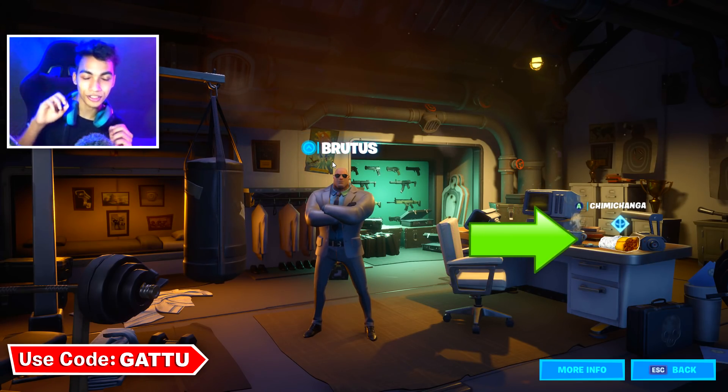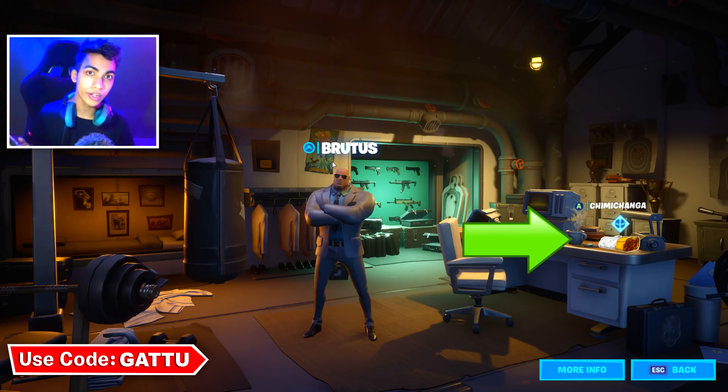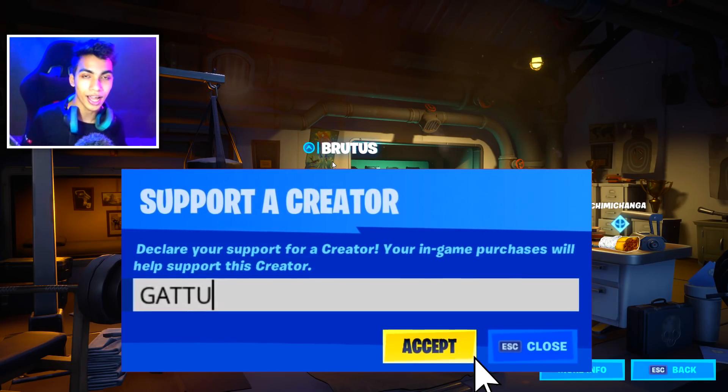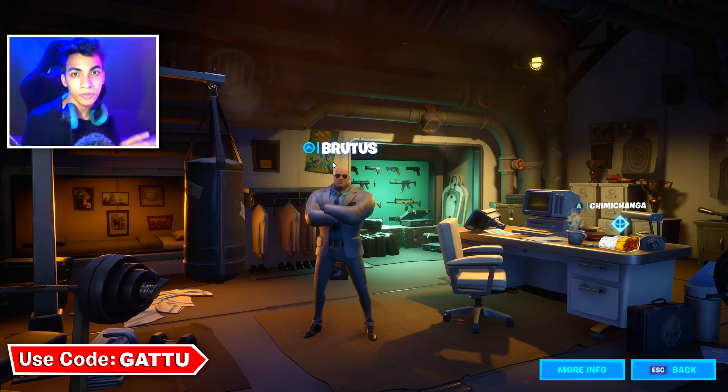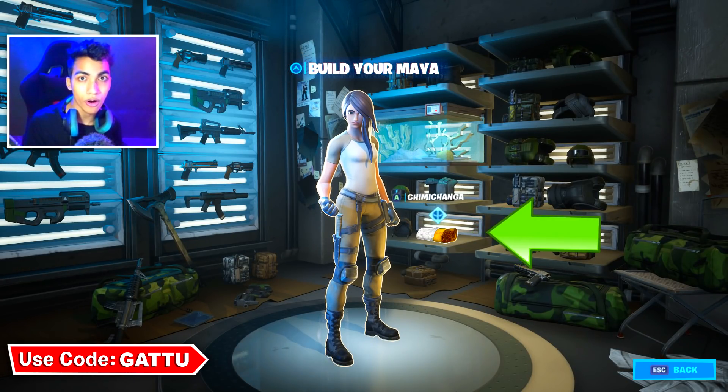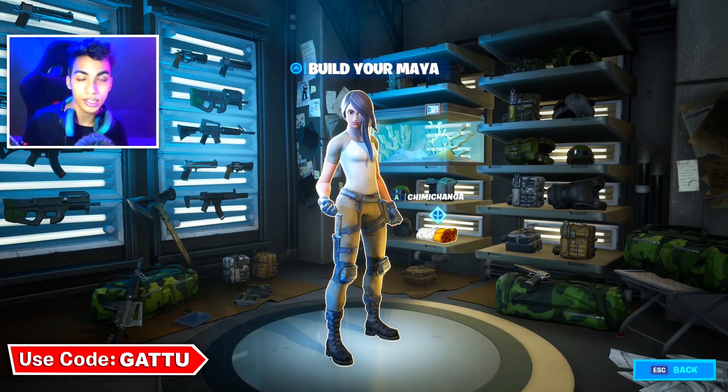Now we're moving into our third location. If you like my Fortnite challenge videos, use code Garu in the Fortnite Item Shop — it would be highly appreciated. This is going to be our final chimichanga location, which is inside the locker of Maya. If you want to complete your other Deadpool challenge, check out this video, and peace out.